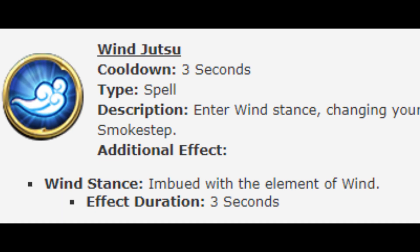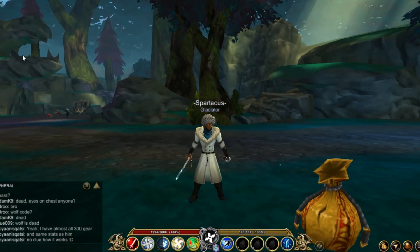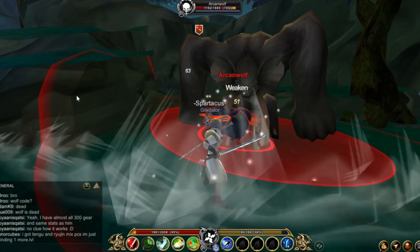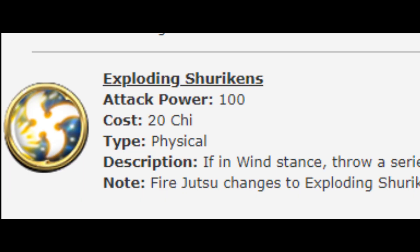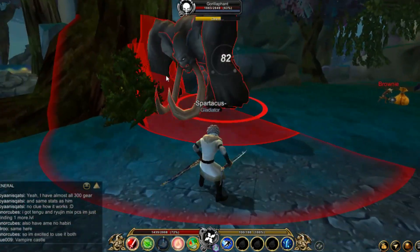Now for the second stance, Wind: the first skill is Wind Jutsu, cooldown is 3 seconds, effect duration is 3 seconds. The second skill is Fuma Shuriken, attack power is 75, costs 20 ki — it has Weaken, which lowers attack by 10%, and the duration is 9 seconds. The third skill is Exploding Shuriken, attack power is 100, costs 20 ki — you throw an exploding shuriken at your target.